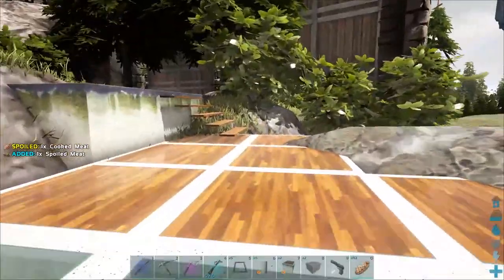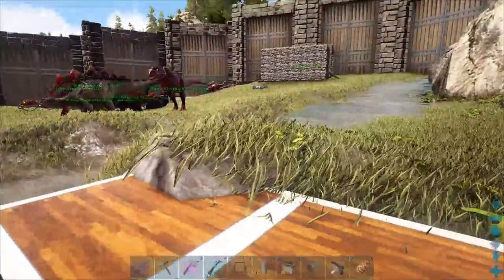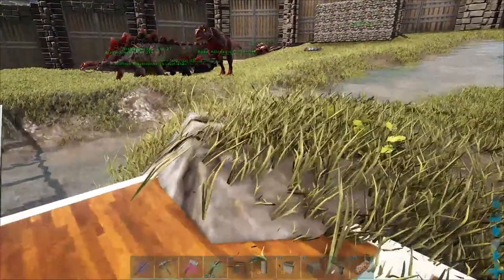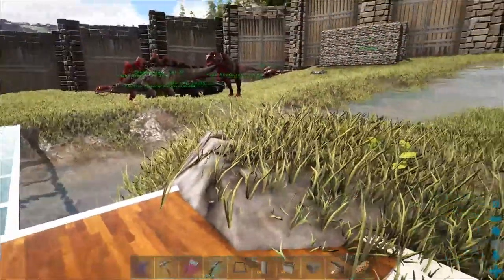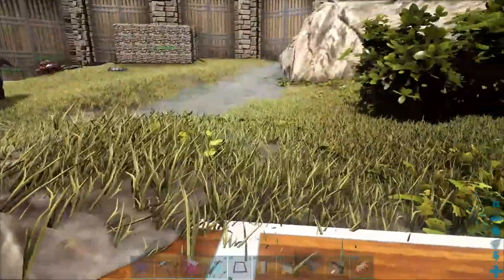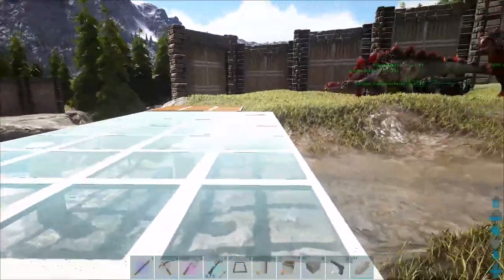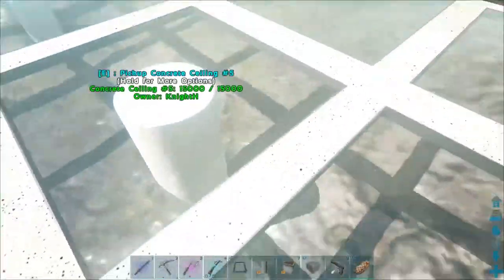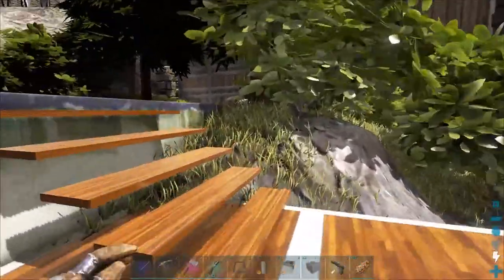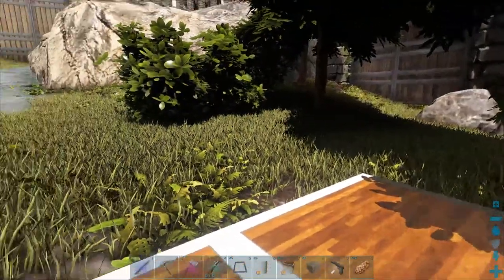Then you'll go upstairs. I'm not sure what I'll have up there, but I think I'm going to try to do a fish tank, which you can do in the Pimp My Home mod. Then have more stairs going up to a higher section that's going to have to be up on pillars — it's going to look cool, at least in my mind.